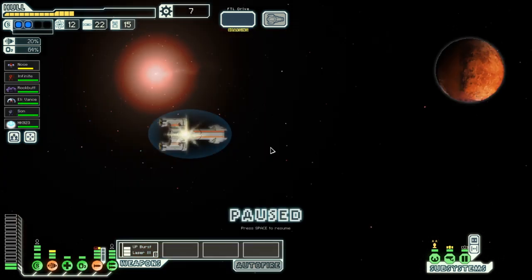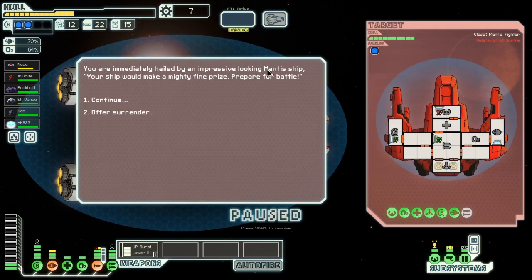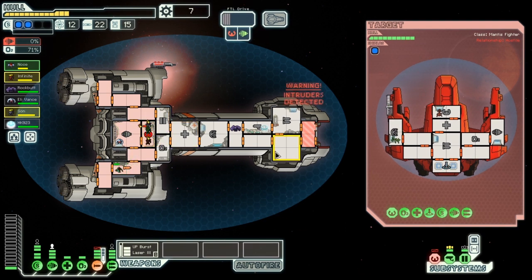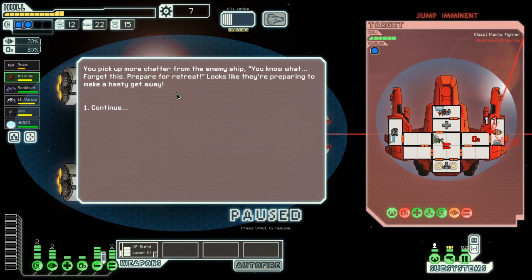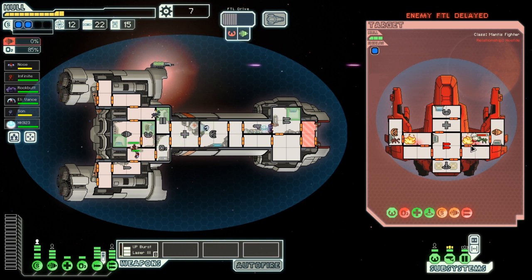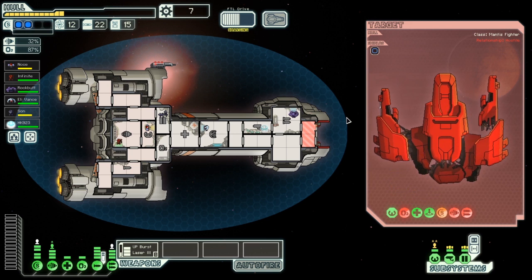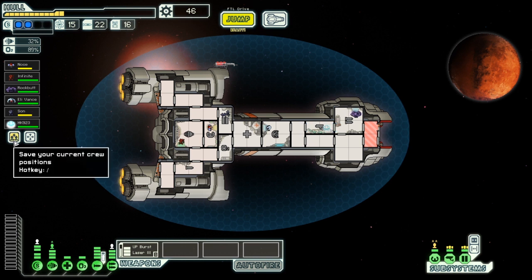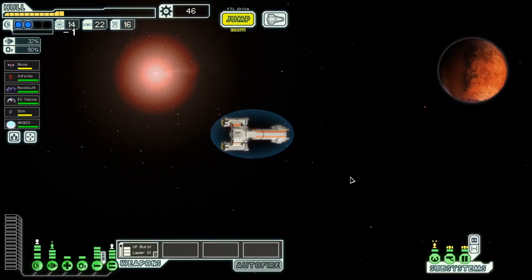The dying crew transmits their black box data and cuts communication. We get a new quest marker. We're immediately hailed by an impressive-looking mantis ship: 'Your ship would make a mighty fine prize — prepare for battle!' Both crew members go assist over there. They accidentally bomb their own men. We pick up scrap from the enemy ship. They try to retreat but we press the attack. Their ship breaks apart and we move in to scrap the remains.